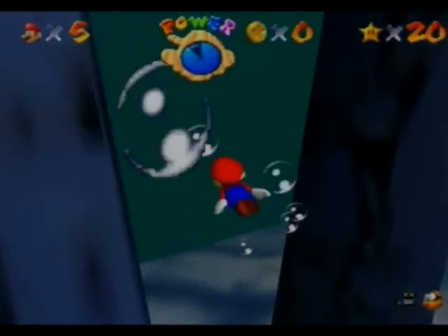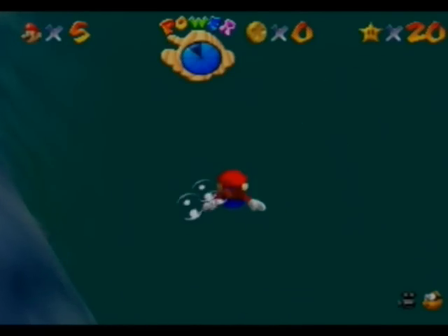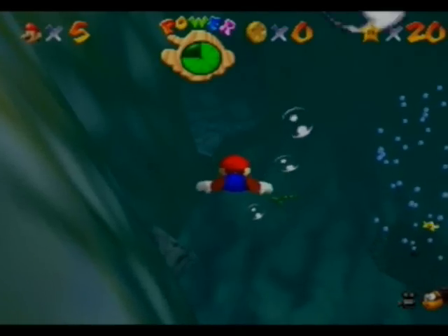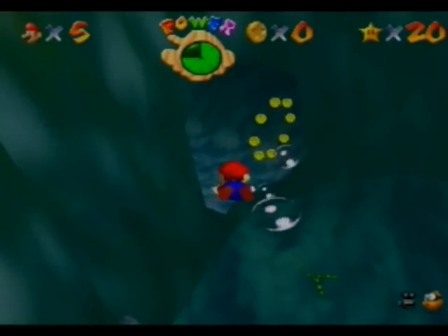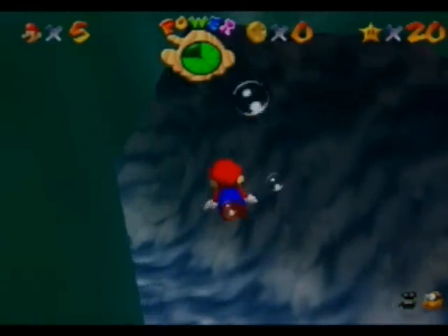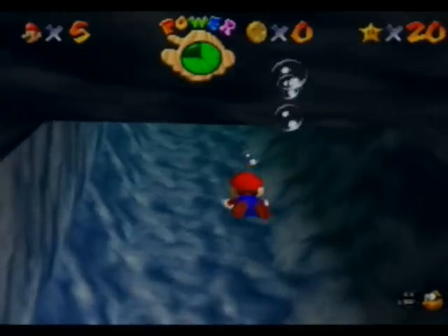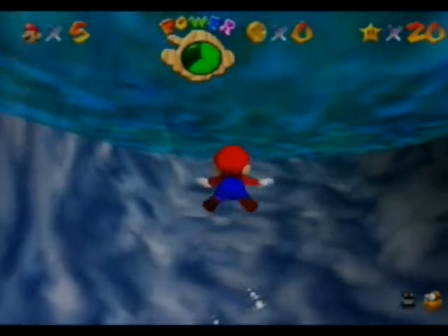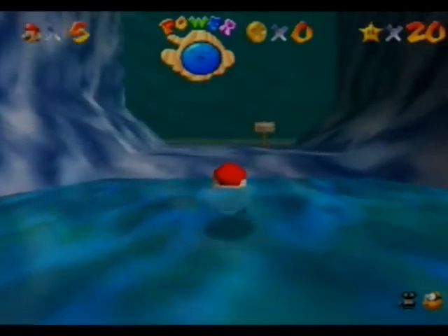Now that you've completed 'Can the Eel Come Out to Play,' the eel will be swimming around — just be wary of it. If you swim to the bottom, look up before you swim so the eel doesn't take you by surprise. He's not really that threatening — I think he moves in a set pattern.